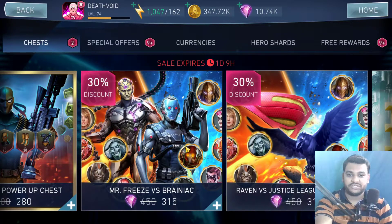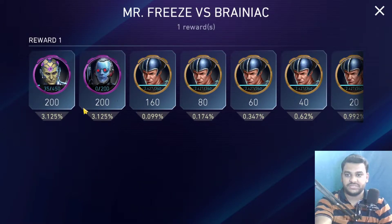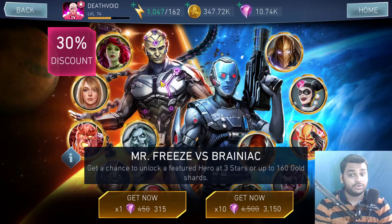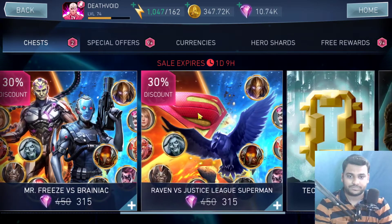The next chest is the Brainiac and Mr. Freeze versus chest, on a 30% discount. It gives about a 6.2% chance to get one of these two characters as full heroes, which is not bad. However, Brainiac can be easily obtained from the versus challenge. For Mr. Freeze you also need gears to do optimal damage. Think about whether it's worth spending your gems — if you have tons of gems and don't have Mr. Freeze, you can go for it, but it could have been better at 50% off.